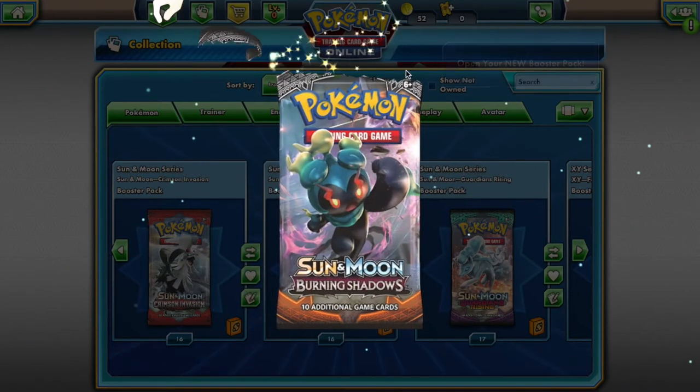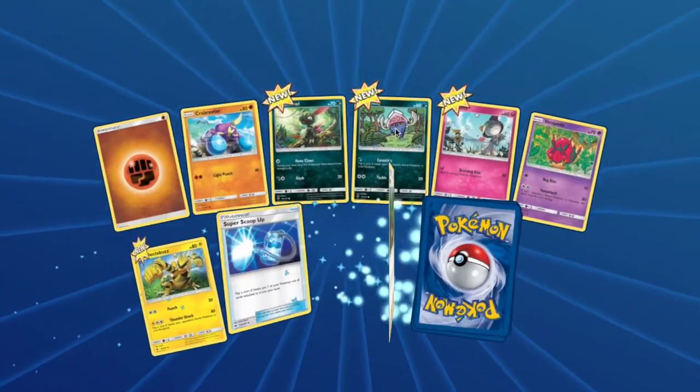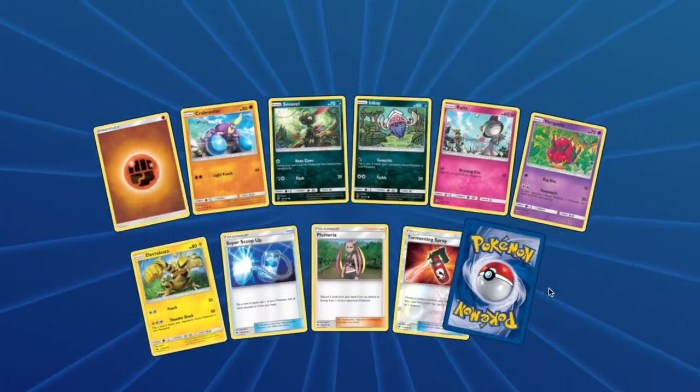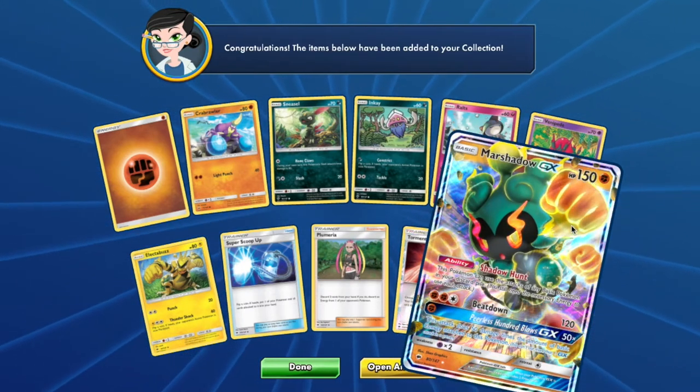For your Burning Shadows pack, Brickhouse, you will have access to: Sneasel, Inkay, Ralts, Venipede, Electabuzz, and Marshadow. Now that's Ubers, so you will be getting a WoW card.